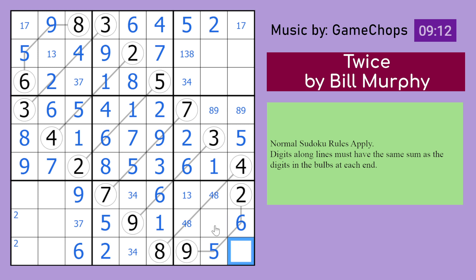Those digits have to be 1, 3, and 7, but this digit can't be 1. This forms a 3, 7 pair. So the remaining digits here are 2, 4, and 8. That can't be 2 or 4, so that's 8. That's 4. That's 8. That's 2. Those digits are 1, 3, and 5. This can't be 5, so 5 goes in the middle there. Those digits with this form a triple consisting of 1, 7, and 4. That can't be 7.